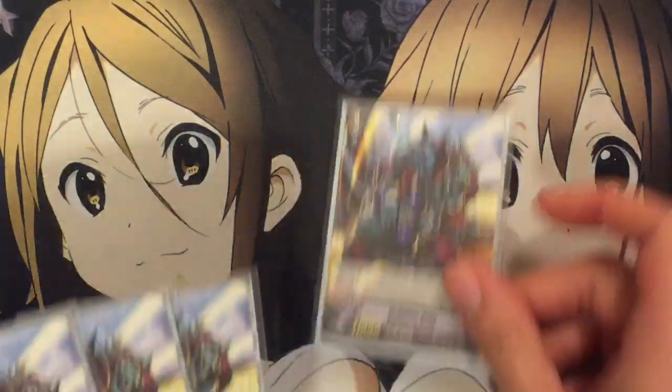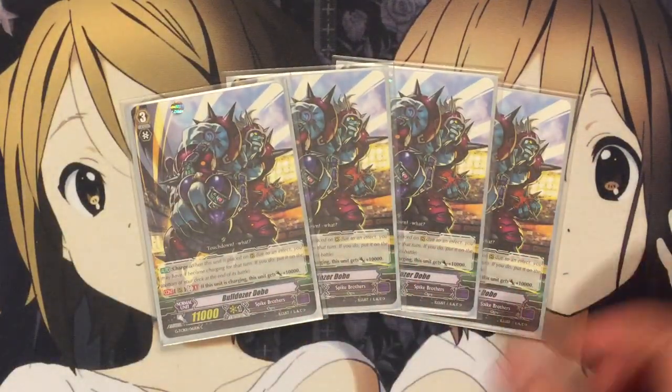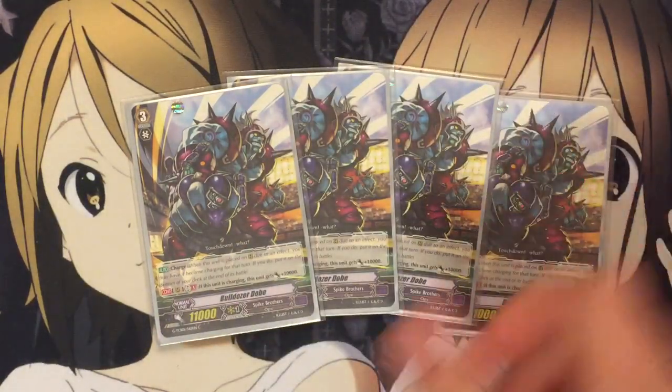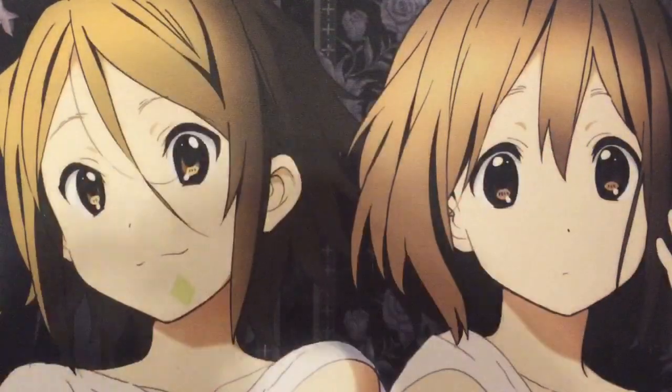I also run four Bulldoze Dobe. He is a grade three with a pretty simple effect: when he is charging, this unit gets plus 10,000. So if you call him with an effect, he'll be at 21K by himself. If you use Flash Bruce, he'll be at 26K. Just an overall great card for pressure.